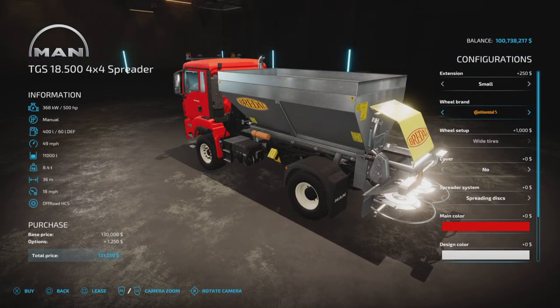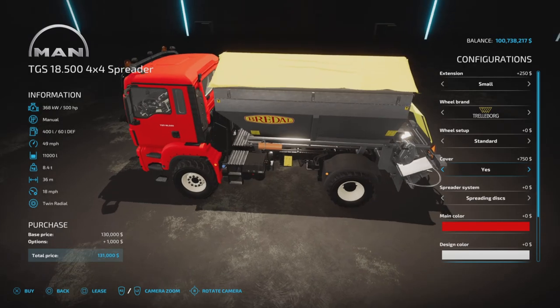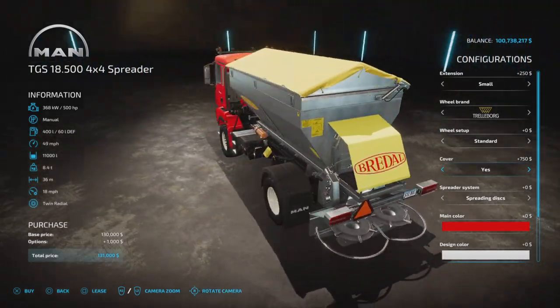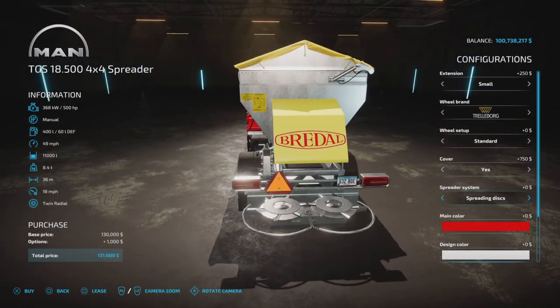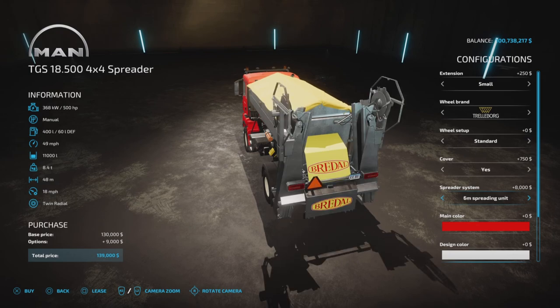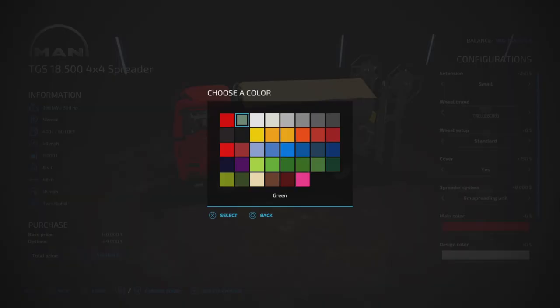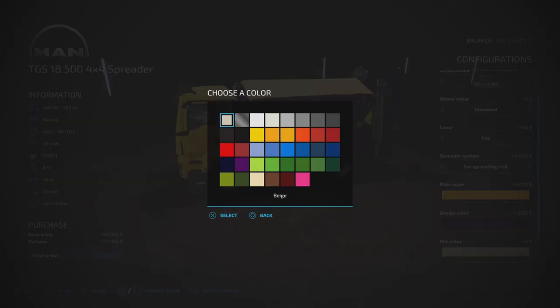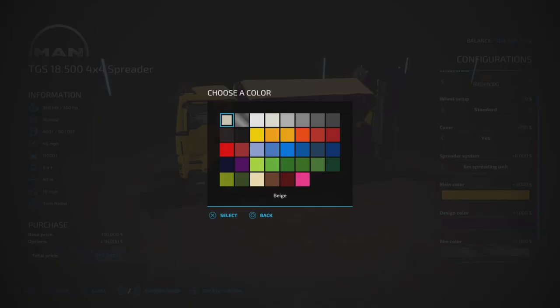Wheel brands available are Trelleborg, Continental, and BKT — and in Trelleborg there's also a wider version. That's all for tire options. We have the cover option for the small and standard configurations. For spreading discs, we have the standard or the 48-meter version, which is eight grand but is a definite upgrade. Main color comes in standard MAN red and green for no charge, then into the giant's palette of colors for three grand. Design color covers your tank and spreaders, and rim color is five grand for a color change.